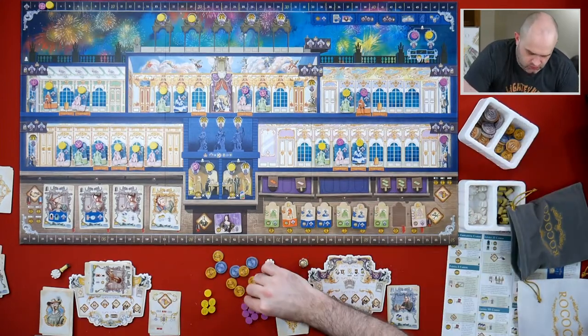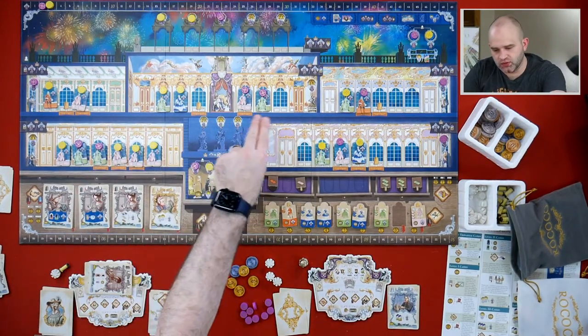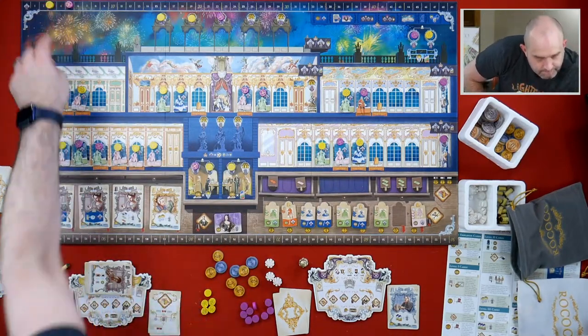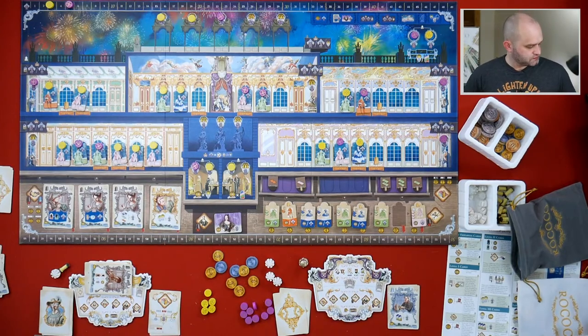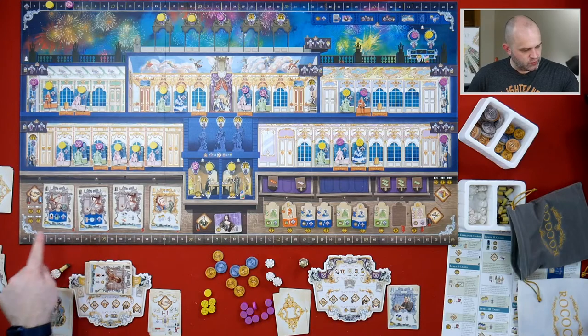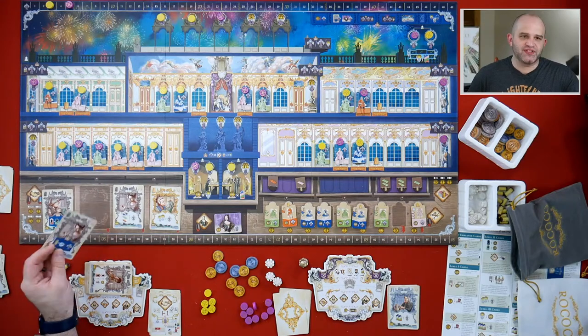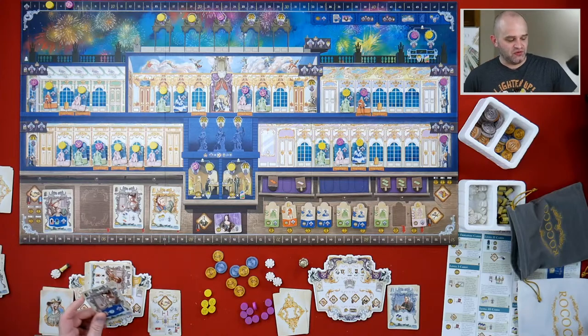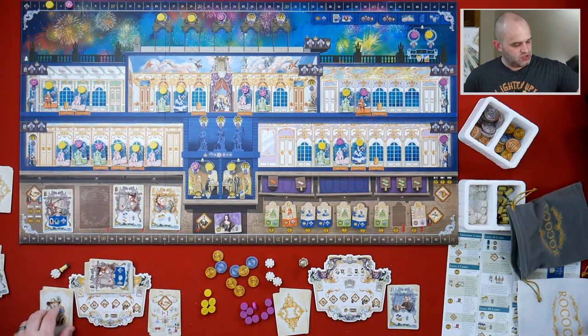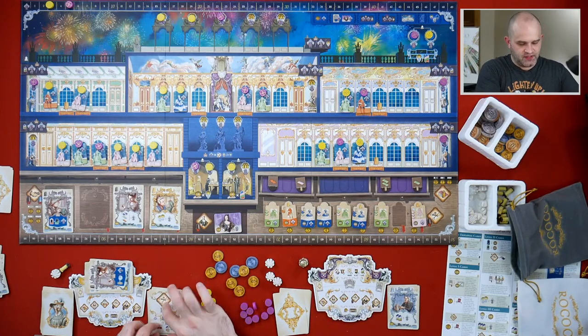And then I get a point for every two fireworks I have - one, two, three. So three points. Madam's turn. I'm just going to hire one of these - which one gives her the most points? This would give her three points. Does she have any red? She has no red. I think this would give her the most points. So she's going to take this one and takes one of these resource tiles. I'm just going to take this. And then finally she's going to make something. This one is going to go - can't go there, it's all full.